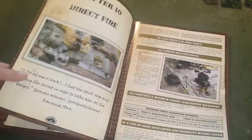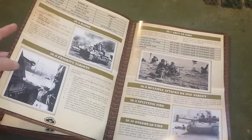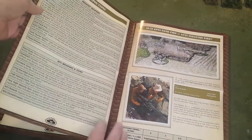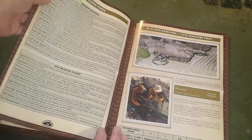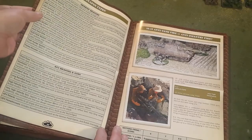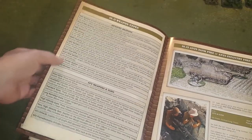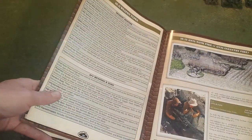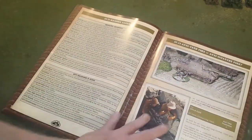Chapter ten covers shooting, including direct fire, arcs of fire, and range. It describes weapon types for each base or stand of troops: rifle sections, assault rifle sections, submachine gun sections, light machine gun sections, medium machine gun sections, light mortars, anti-tank rifle sections, anti-tank sections, tank hunter sections, and flamethrowers. Then it covers armored fighting vehicle weapons and their guns — plenty of detail for any World War II grognard.